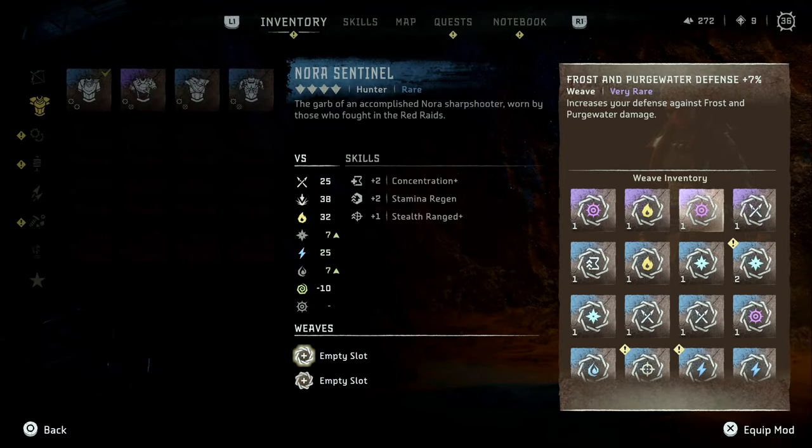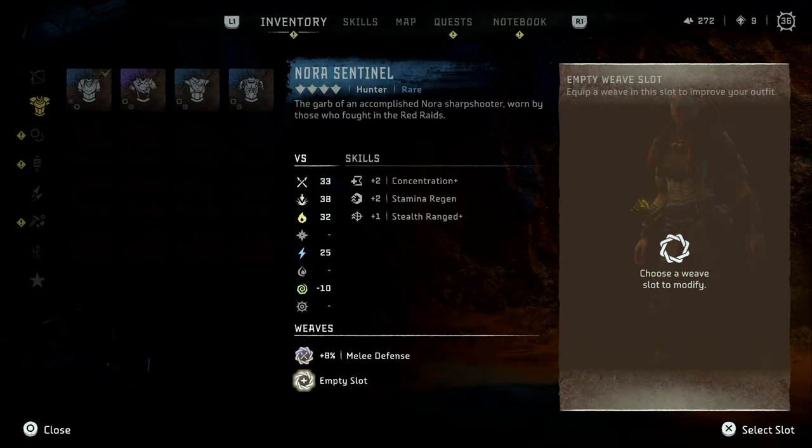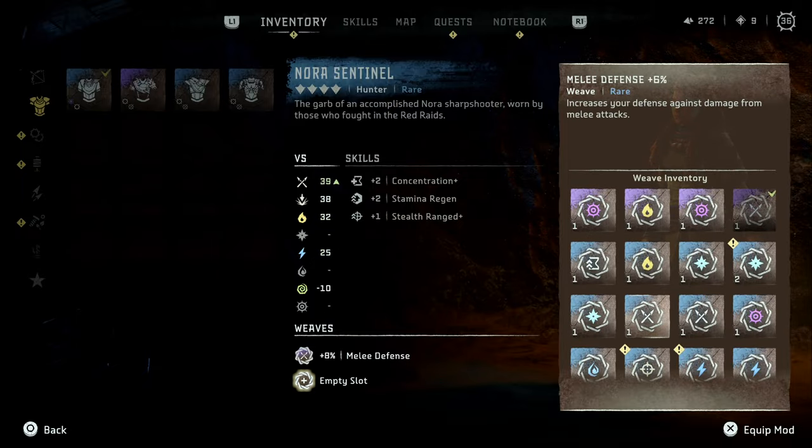As with pretty much any outfit, I'd recommend putting at least one melee defense weave on it to boost that stat, and I'd go ahead and put two on if you have them.